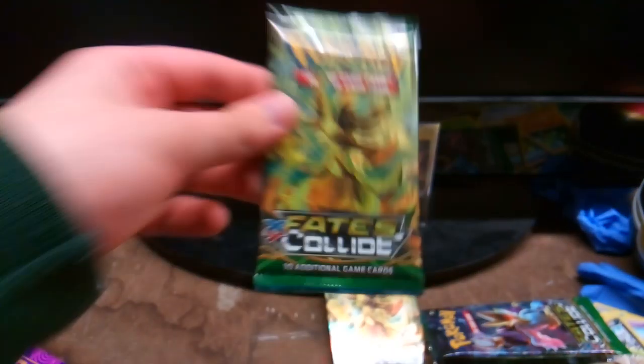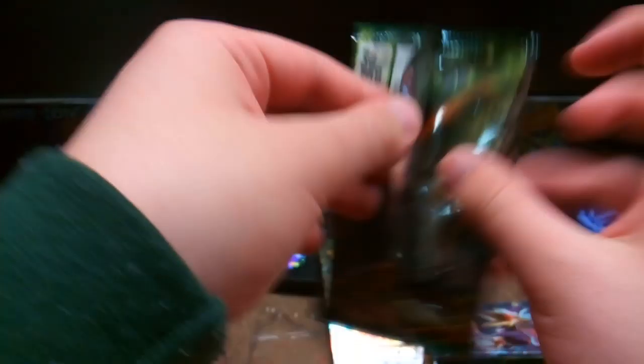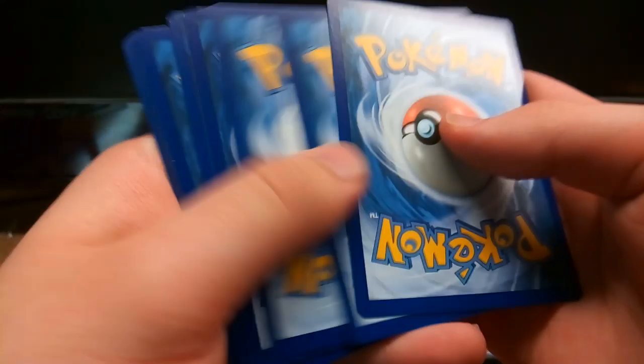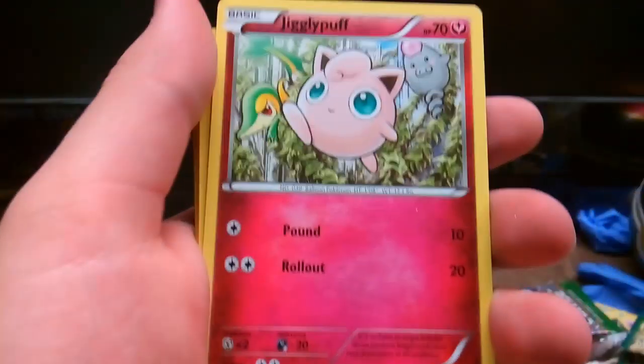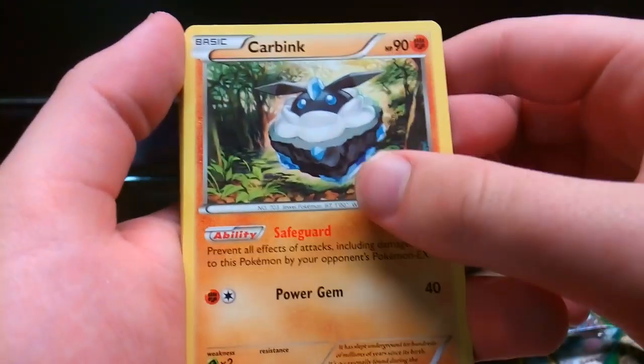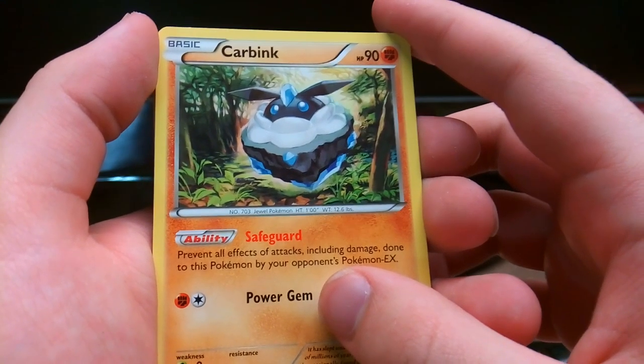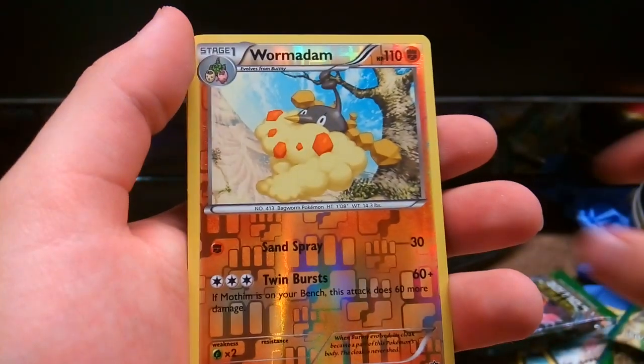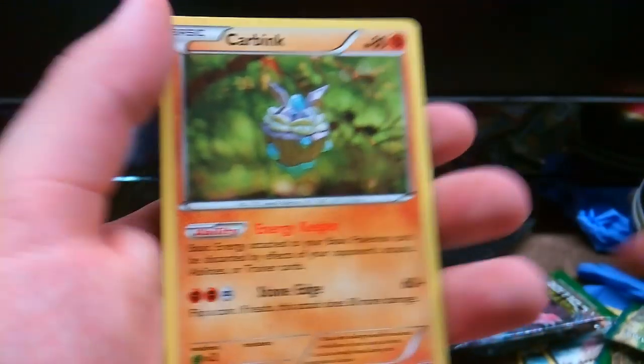We're in the final stretch — it's time for the final two packs with one of my favorite starters, Delphox. Come on, Del Fox, don't let me down. Give us the pull. Cupitar, Energy Reset, Superior, Zero Vine, Jigglypuff — well, that has a shiny Carbink actually, nobody knows that. Larvitar, Diglett, Reverse Warmerdam, and a regular Carbink.